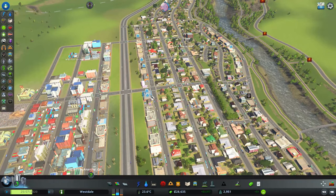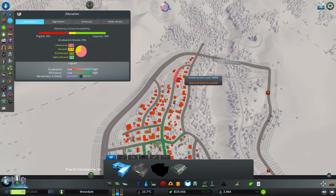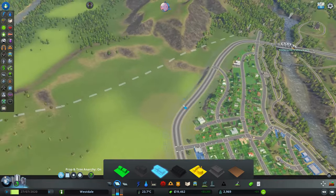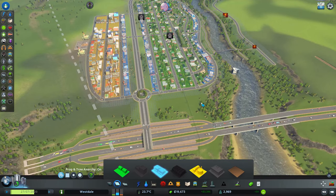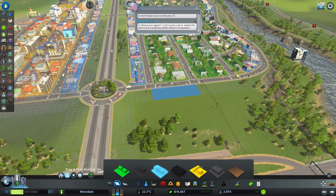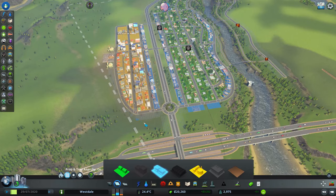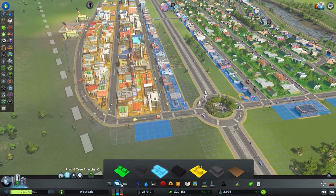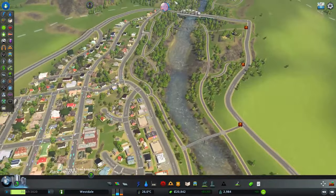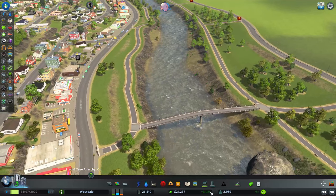We're having a lot of issues with education, so we should probably pick up another elementary school — let's toss it right there. People want us to zone in a little bit more. Let's toss a little bit right here and right here — that should look good. I love this park. Now people instead of taking the highway or the road can just go through the park — there are lots of overpasses they can take. Let's tree it up a bit.